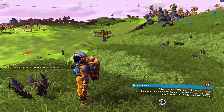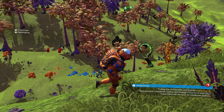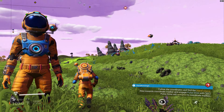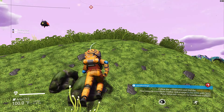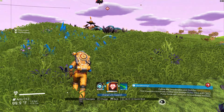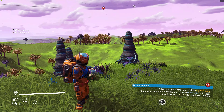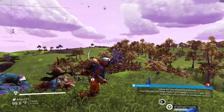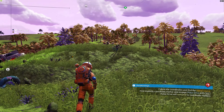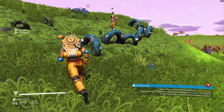Get off your ship! I'm off my ship. Bottom left — does this not say thermal protection? Nope. Why is mine showing thermal protection? Oh, get wrecked — there's a storm going on! There's no storm for me. That's so weird, it's different for everybody then. This planet is beautiful — look at this! It's hot for you but not for me.